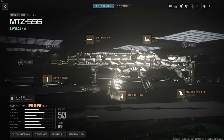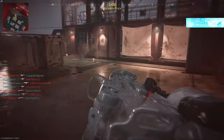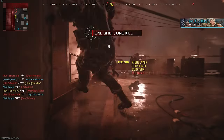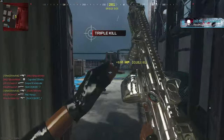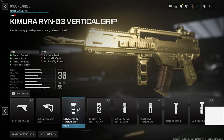This next gun is the MTZ-556. One thing to note: I am playing this all on hardcore, so it's easier to complete the challenges. The MTZ-556 — you need to get kills by using tac sprint. I would say refer to your keybind for tac sprint. Make sure that you are moving while you're shooting because that's part of the challenge. If you appreciate the tips, don't forget to drop a like on the video.